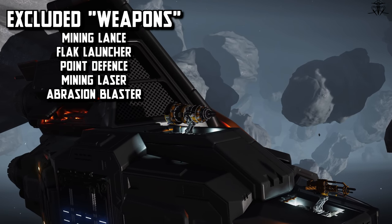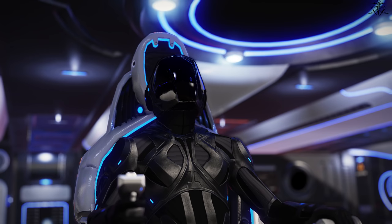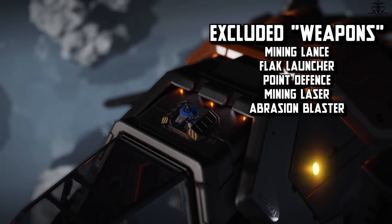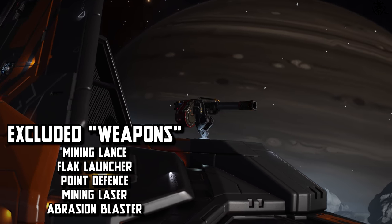Quickly, before we start the list, here are excluded weapons. These are really just tools, not weapons. Well, maybe mining lance is meant for combat — I couldn't finish that sentence with a straight face. Seriously though, three of these weapons are mining tools. Point defense is a utility that technically can deal damage, and flak launcher, though used in combat, is only good against the Argoid Swarm while no other weapon can kill it, making it a tool, not a weapon.